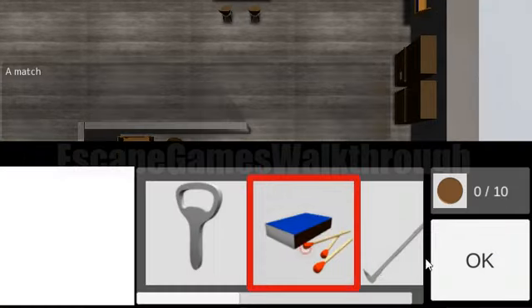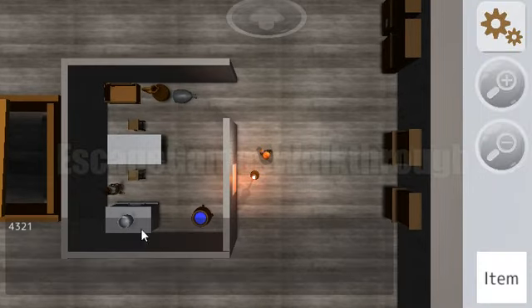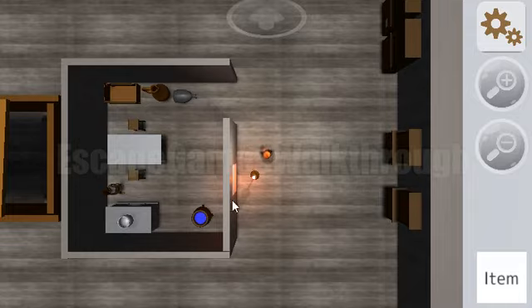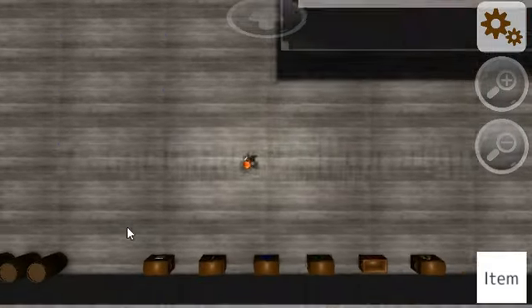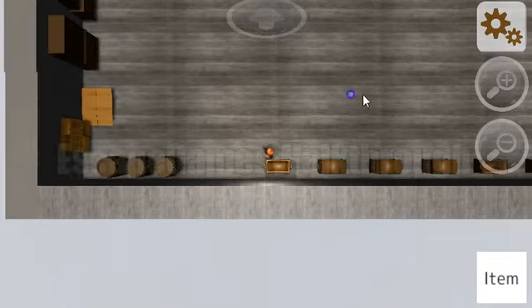With the matches we can light that candle, and here's a password on the wall: four, three, two, one. This is the password for this chest — four, three, two, one. We've got a bucket.